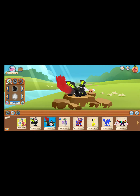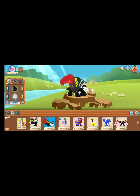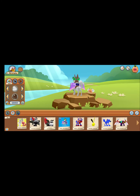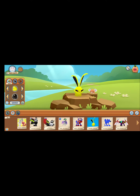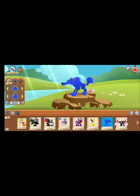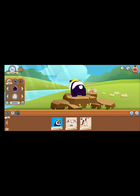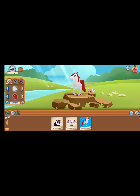Then there's my komodo dragon — you'll notice my arctic wolf and komodo dragon have the same outfits on. I also got a few animals about an hour ago: a German Shepherd, a tiger, a bunny, a wolf, a monkey, a panda, a fox, and an Arabian horse.